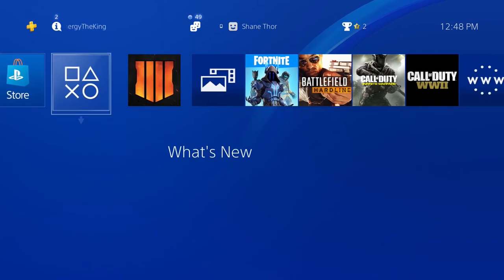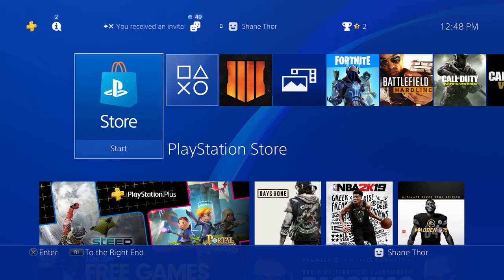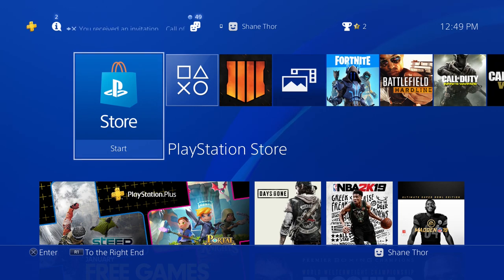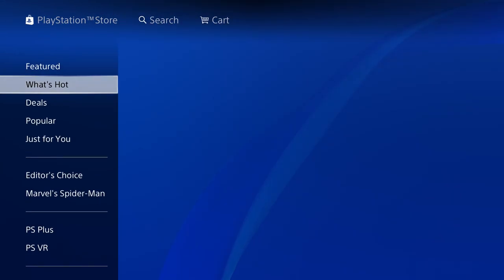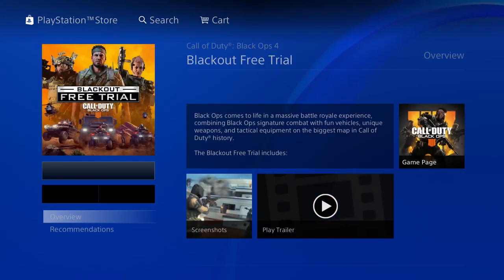I thought I'd show you guys how to download it, for those of you that maybe couldn't find it. I personally couldn't find it when I searched it in the PlayStation Store, even though I already had Blackout downloaded. The way to do it is to go to the PlayStation Store and, honestly, under 'What's Hot' is probably the best way to find it. Scroll over to 'Blackout Free Trial.'